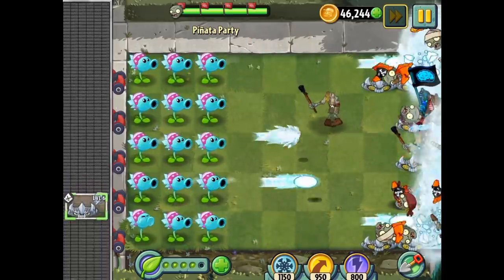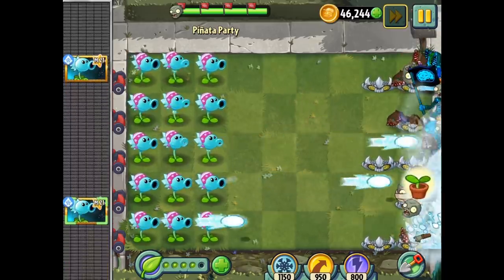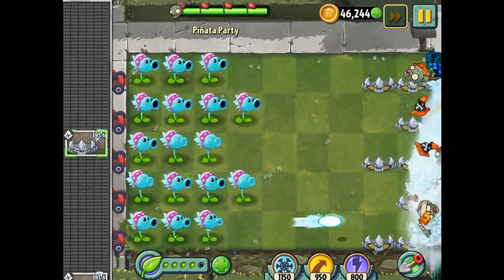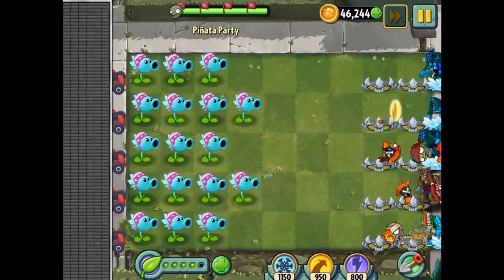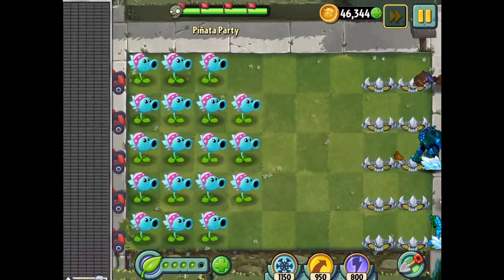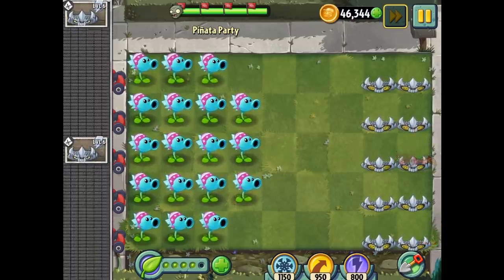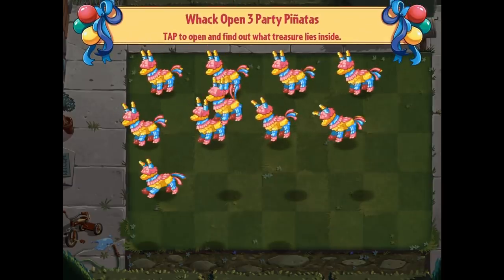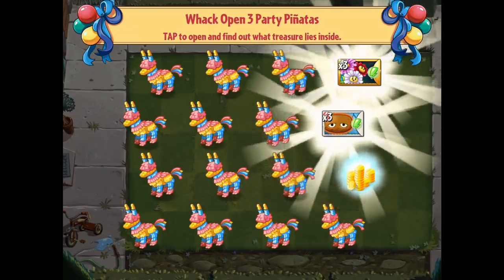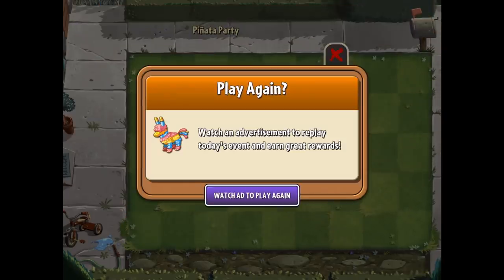Final wave — everything's looking good. There we go. This is so easy now. We got a little bit of Daisy Chain, a little bit of Hot Potato, and we're done.